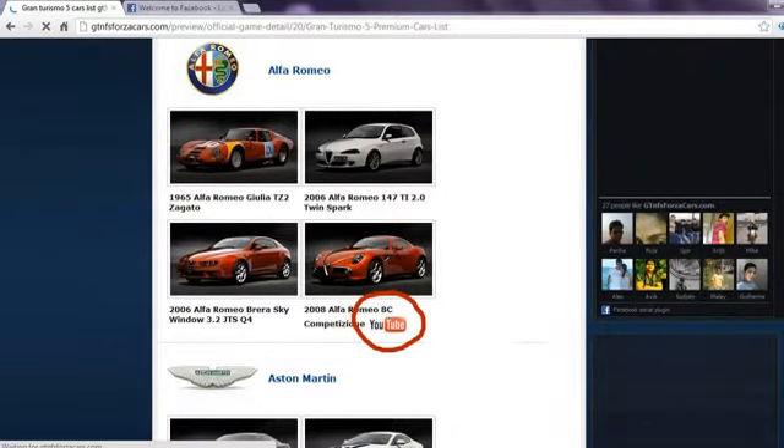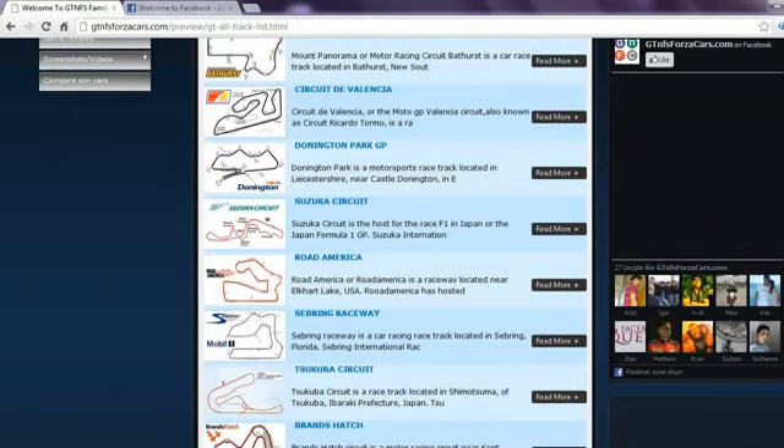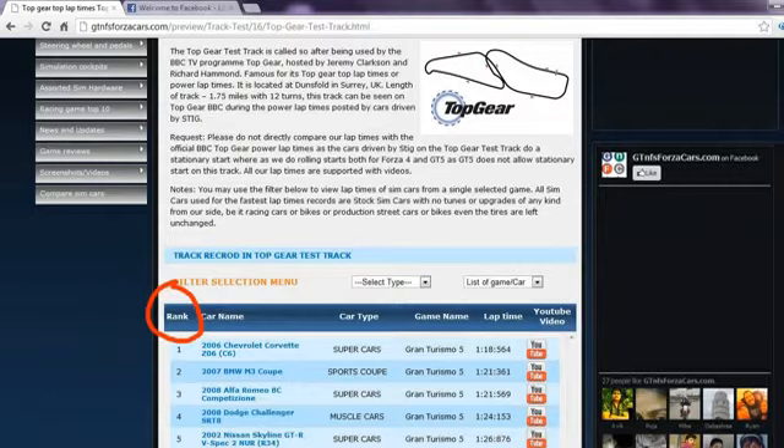If any car model from the car list has a YouTube logo beside its name, you can click on that car thumbnail and get all the lap time data and videos for that sim car. You can also play the YouTube videos directly on our website. We also have 24 world famous racing circuits listed on our website on which we register the lap times of sim cars from different racing games. You can access the race track list from the drop down menu as well, and clicking on any race track will lead you to lap times of all the sim cars we have run on that track, arranged rank wise according to their lap times.